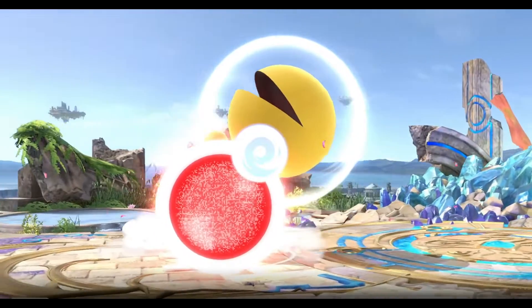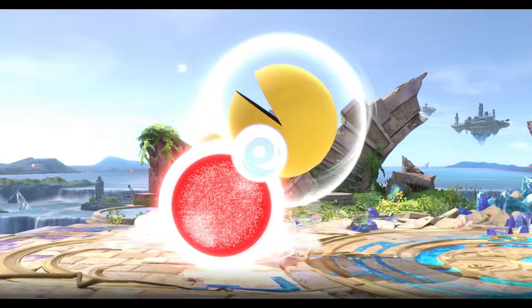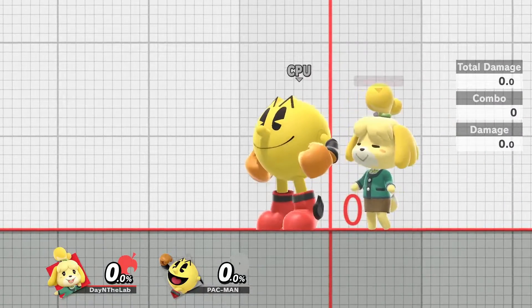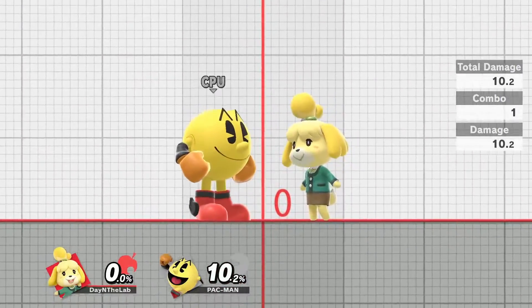If the Pac-Man player does have godlike timing with their aerials, Isabelle can't punish any of Pac-Man's aerials on shield, except back air with a frame-perfect neutral out of shield. Use this as a rule of thumb when aerials are done that look like they are really close to the ground.